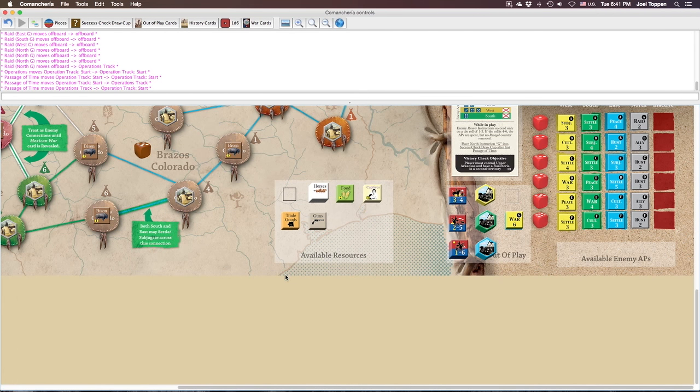When you finish, one tribe marker will be left over — put the extra piece into the out-of-play box. Next, all of the round spaces on the map need a bison counter. Find all the bison counters and basically all of them go on the map. The only spaces that should be empty are the Palo Duro Canyon space, the enemy space for the east in the north, and the enemy space in the south in the east, since there is no colonial enemy in the east. When done, your map should look just like you see on the screen.